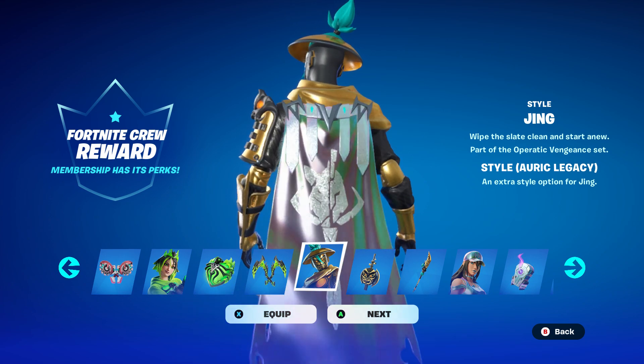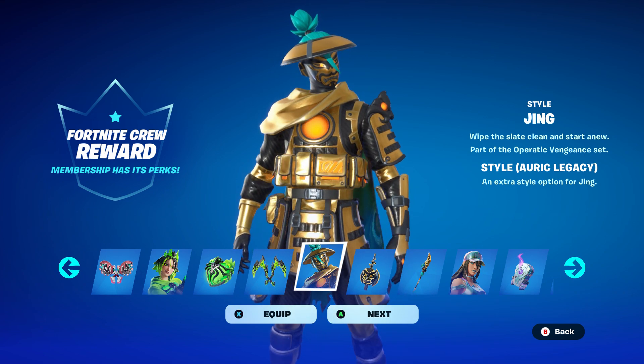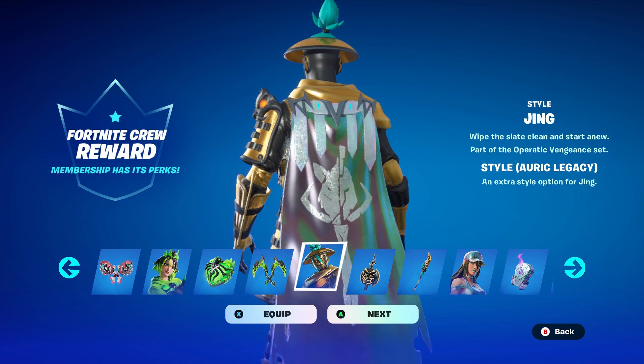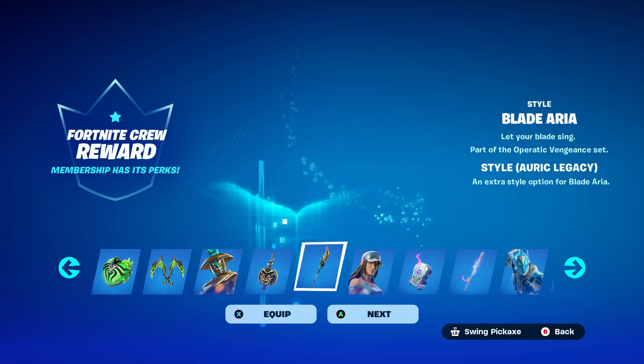This is what it looks like in the first couple of months — every month you get a new back bling, a new skin, and a new pickaxe. The first couple of months aren't that great, but when you get into the third or fourth month it really picks up. You can see here this one looks really good, and the previous month's one looks awesome too. You get the adjoining back bling and of course the pickaxe.